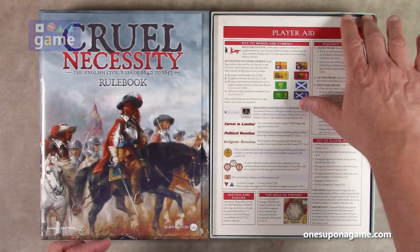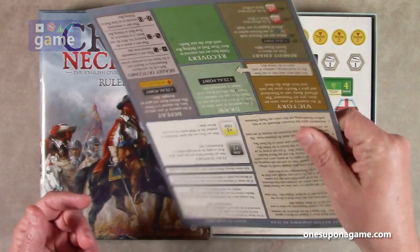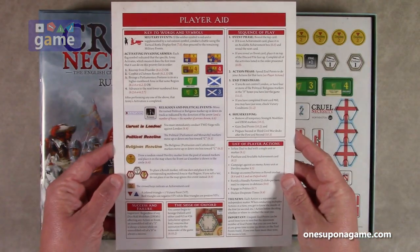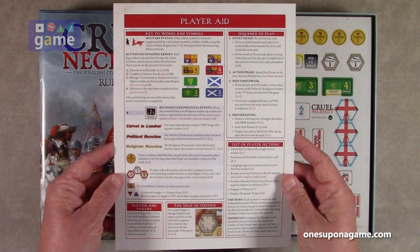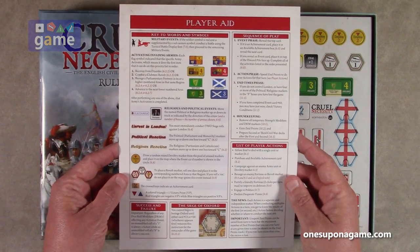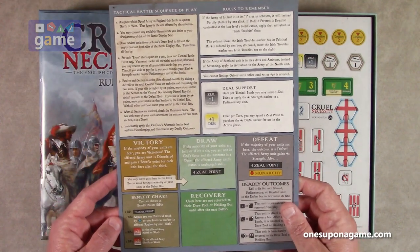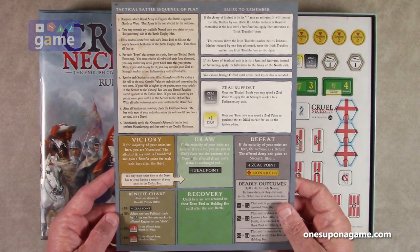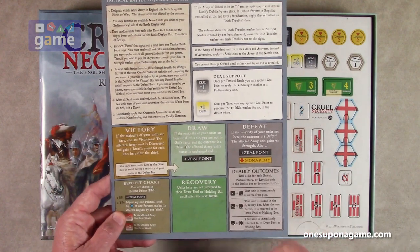So you get your rulebook. We've got a player aid on nice glossy card stock. On this side is the sequence of play, list of player actions, key to words and symbols, success and failure, and the siege of Oxford. On the back is the tactical battle sequence of play, rules to remember, and your flow of battle.